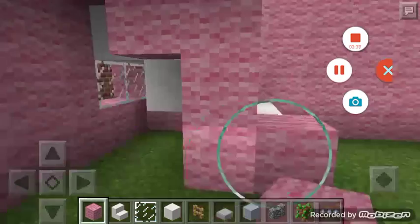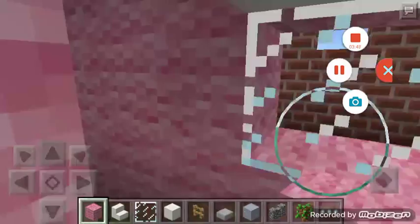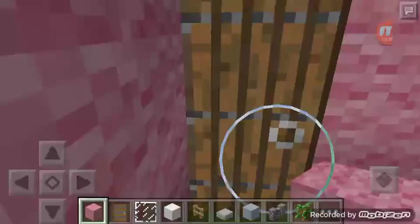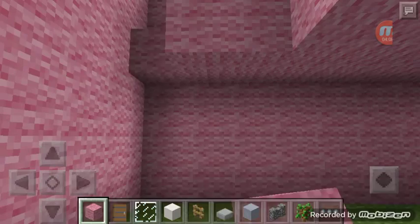Here could be like how they have that little cupboard area. This could be like this with a chest. I've just filled that in with pink wool and I'm going to fill all this in pink wool, but first I need to carry on with this.